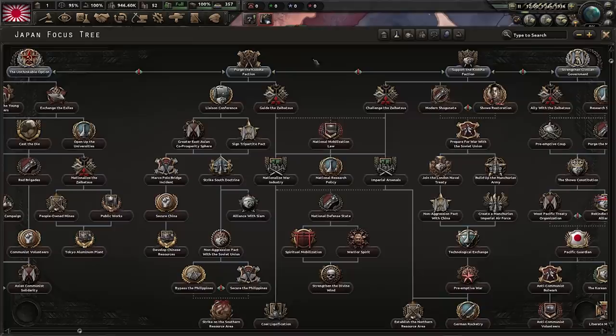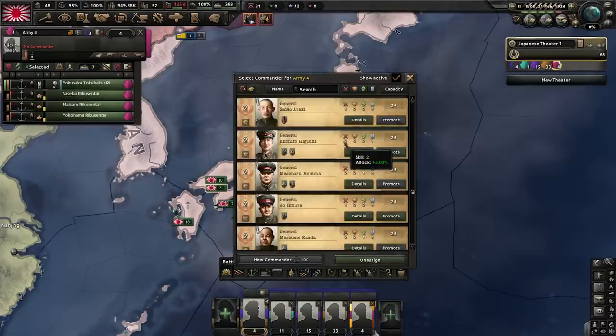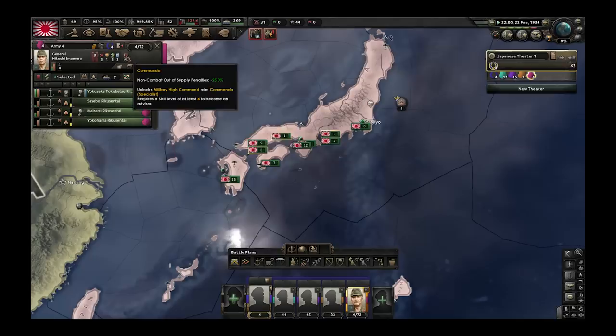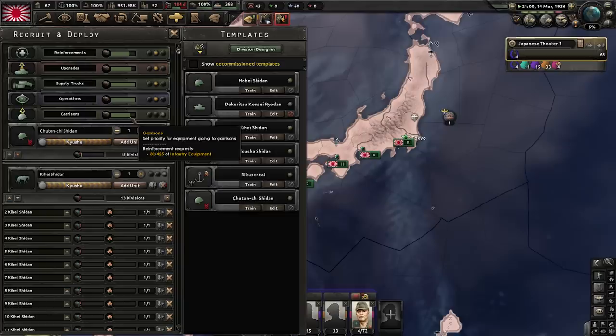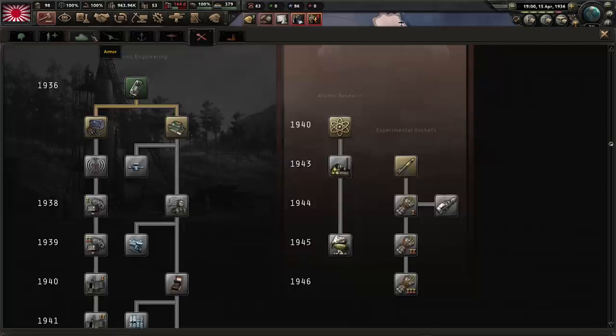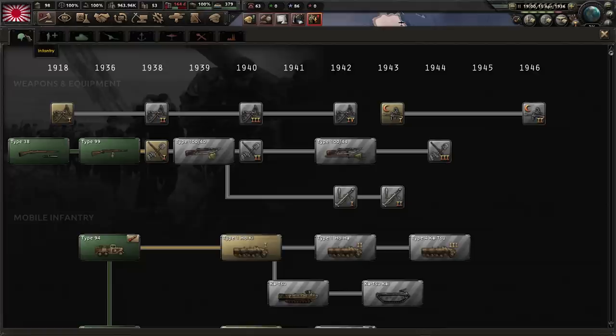For the focus tree, the historical path is to purge the Kōdōha faction, then work down toward spiritual mobilization for extra manpower. We're going to sidetrack to rush down to national mobilization law, then take the research slot — research slots are great — then nationalize the war industry and continue to spiritual mobilization. For research, we're going to ignore armor and mostly ignore air. We have close air support; the next level of CAS is too far away and we'll get our Zeros through the focus tree. What we'll need is artillery and infantry, and if you like the naval game, one or two slots on naval stuff — mostly to get the 1940 cruiser ahead of time.